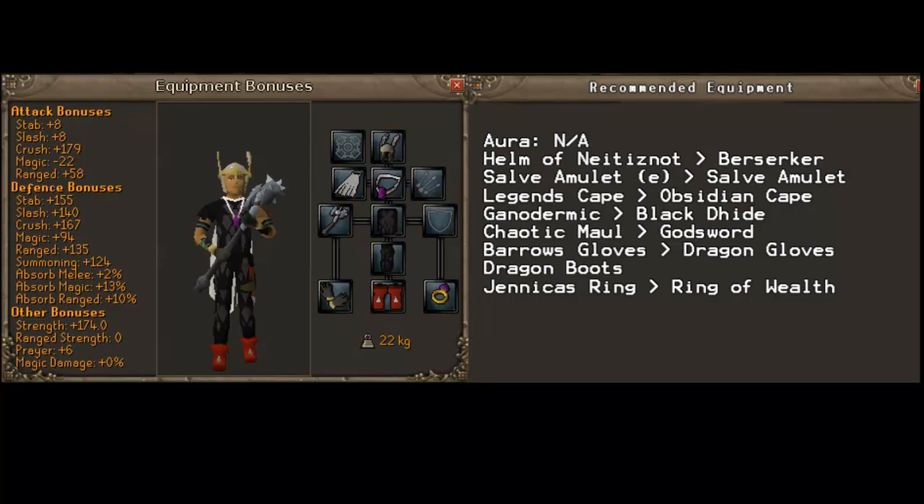Personally, I would advise only bringing one item that you can protect with Protect Item, and then hope you don't get smacked out. I would not advise bringing an aura, because it's just a waste and you'll be most likely to lose it. For your helmet, just bring your best helmet — if not, the Berserker helmet if you haven't done Fremennik Trials. For your amulet, I would recommend Salve Amulet (e), which gives you a 20% bonus against undead creatures, but if you haven't done the Tarn's Lair Mini Quest, then you can just use a normal Salve Amulet obtained from the Haunted Mine Quest, which is very easy.